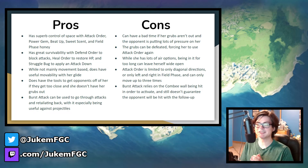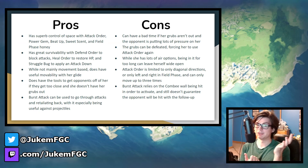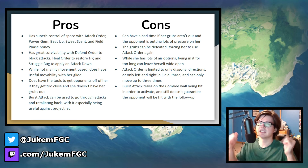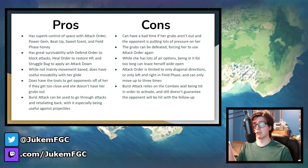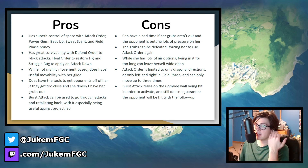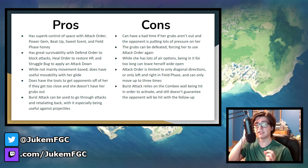To summarize Vespiquen: she has a lot of moves that can control space, whether that's with Attack Order, Power Gem, Beat Up, Sweet Scent, field phase honey, or even Defend Order acting as a giant wall. She also has great survivability despite her 540 HP, because she has Defend Order to block attacks, Heal Order to heal with counter frames to parry attacks, and Struggle Bug applies an attack down so incoming hits do less damage. Her glide gives her great air mobility and she can attack out of it with all her order moves. She has good tools to get the opponent off of her too, and her burst attack is unique in that it can retaliate against opponents getting too aggressive, especially projectile users.